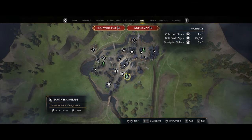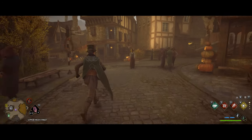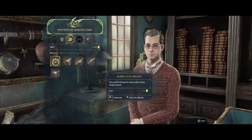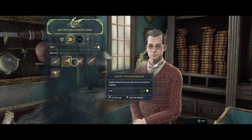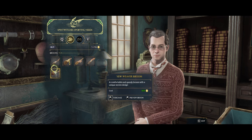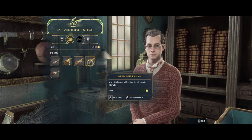Starting off, the easiest way to get your first five is in Hogsmeade at the broom shop. You can talk to this guy here and he has five available, all for 600 coins each. Do keep in mind that whatever broom you end up buying is purely cosmetic — you're not going to get any extra enhancements from these brooms.